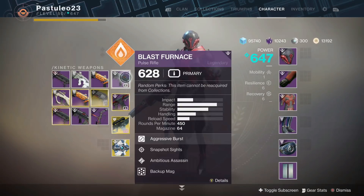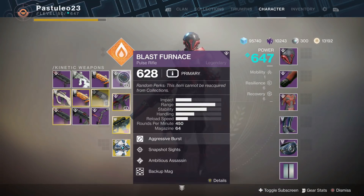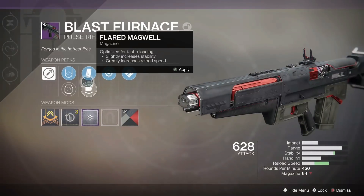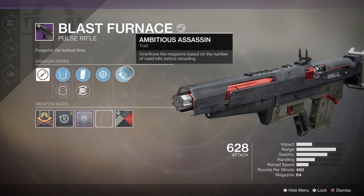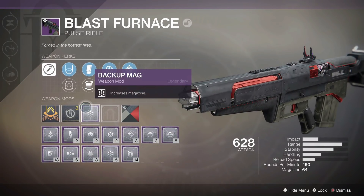Hey guys, you can get 96 bullets in the Forge Blast Furnace magazine. You need Extended Mag with Ambitious Assassin and a Backup Mag mod. Then get some rapid kills and reload. Now you have a magazine bigger than Machine Guns.